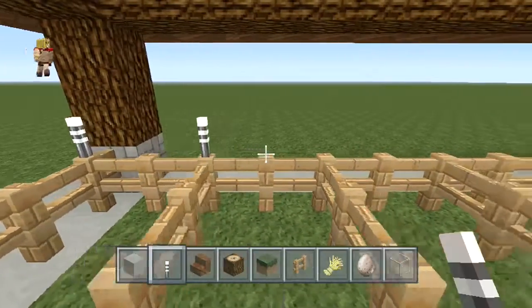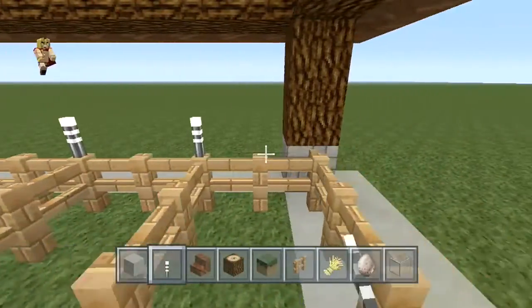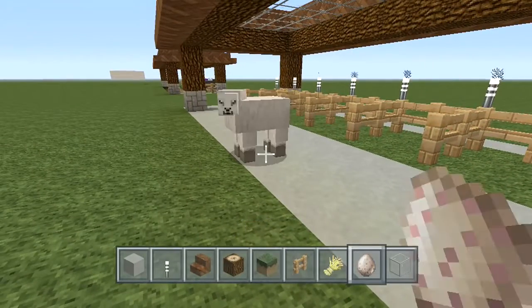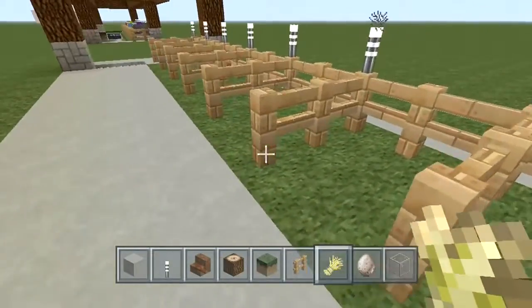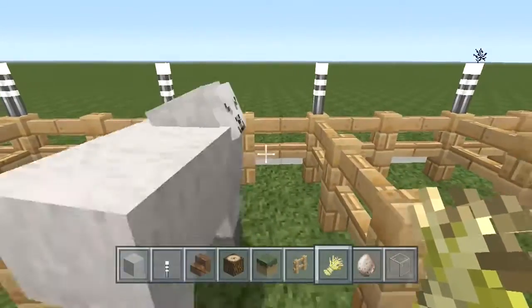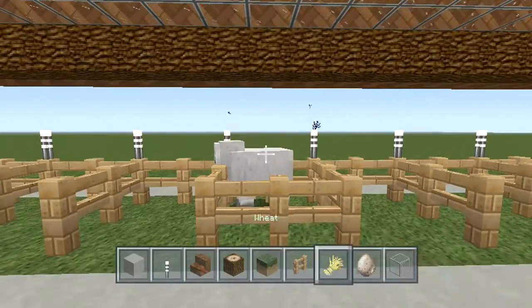I also like to add a little bit of torches right on the fence just to give it that little extra touch. Now let me show you how simple it is to really place a sheep inside. Once you have your sheep make sure you have one piece of wool so they can follow you. You go inside to get them as close as possible and you just kind of nudge them right inside perfectly. Then once they're in you place your fence and that's all you have to do.